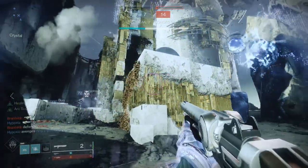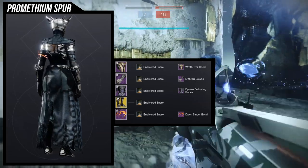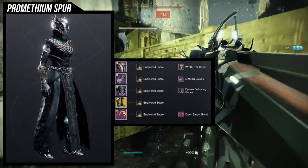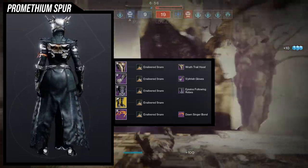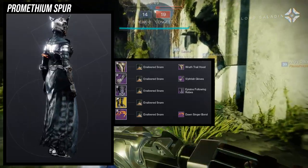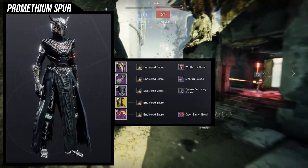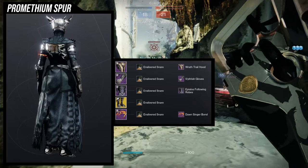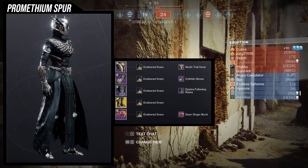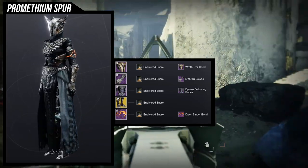Warlocks, let me know what you think. The second look goes for a more organic feel to complement the feet. For the helmet we're using the Wraith Trail Hood because the spikes go well with the chest piece, which is Apilo's Following Robes. For the arms, the Fetish Gloves because I love the engraving on the arm - it really lends itself to this organic look. For the bond, the Bond of Reciprocity, because it almost looks like scales.